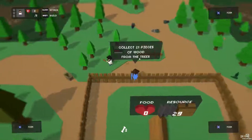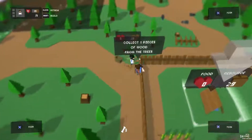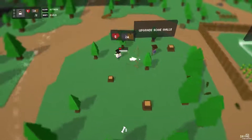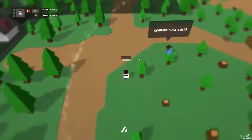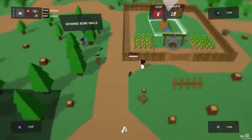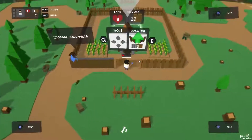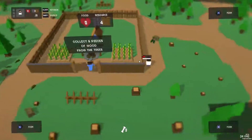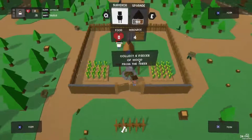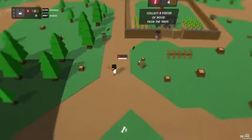Collect 21 pieces of wood from the trees. Man, he is really bossing me around. If this was a real zombie apocalypse, you'd be totally doing more than what you're doing right now. Because I wouldn't be having it. I'd be like, hey man, you may be an old man, but you get out there and collect some wood too. Okay, upgrade the walls. They said you can upgrade with E. Nice. Can I do the fence too? No more wood.